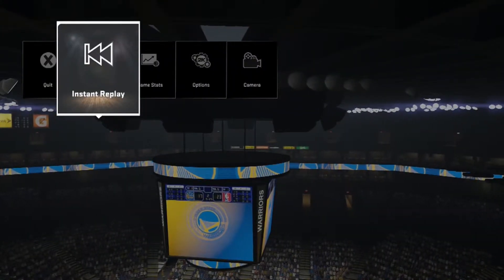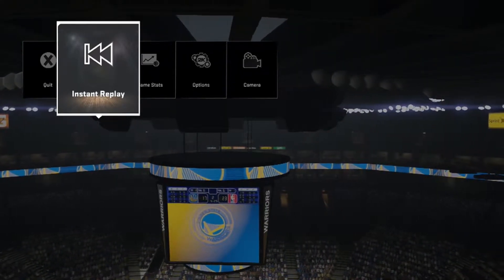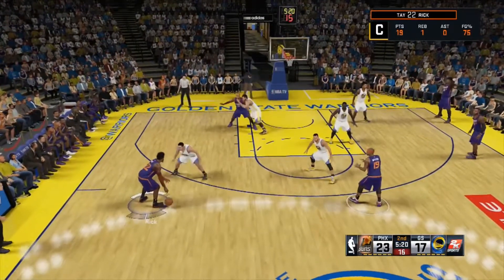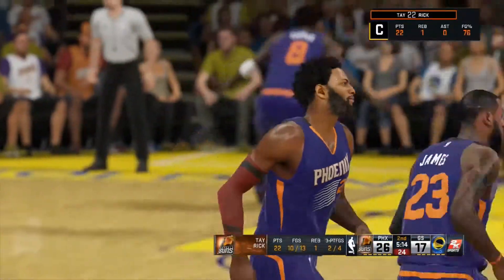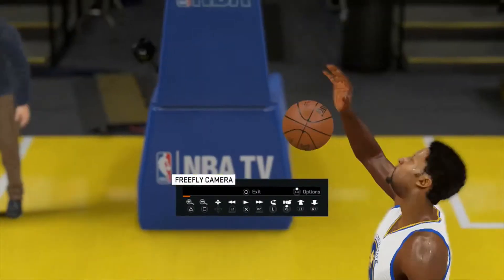Now we're in the game. I'm about to show you how to get this fadeaway badge on Rookie — easy as hell. All you want to do is just come down court, walk up and make sure you're in front of the perimeter, and all you gotta do is fade away. All you have to do is hold the left stick and press square. Let's go back to the instant replay so I can show y'all what I'm talking about.